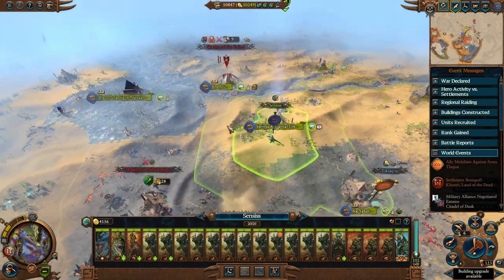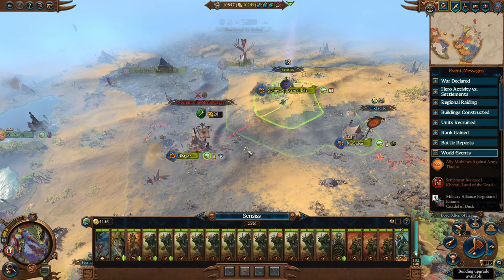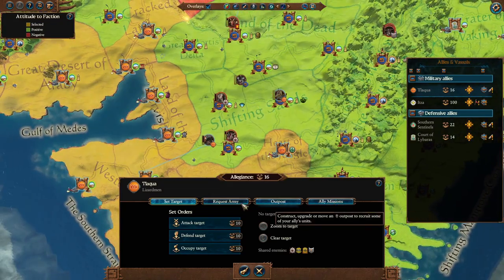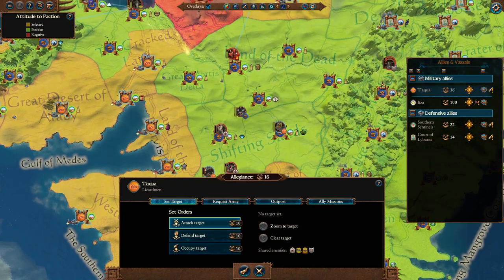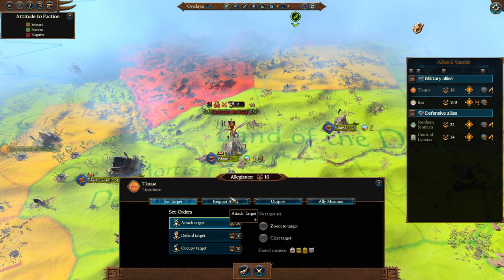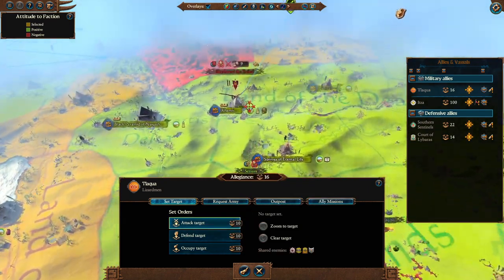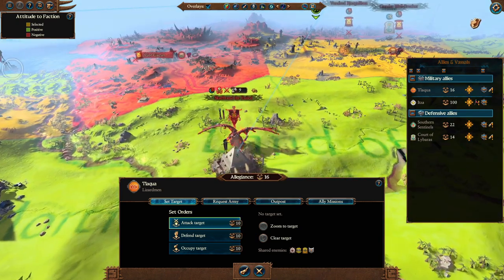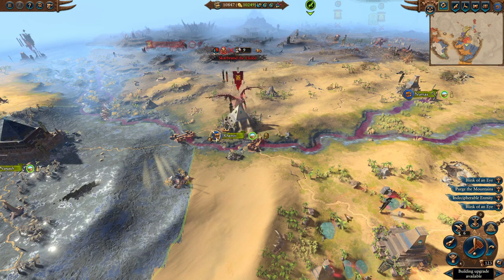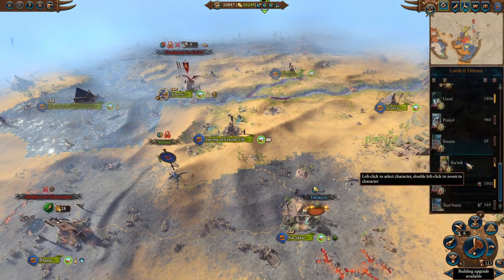Now what do we want to do with Senses? Probably go up towards Skarbrand. Morgert is down here - I probably want to go down towards Morgert as well. Can I select a war target? Attack target Skarbrand - nope. What if I press defend target and I click on here? Okay, we can defend target. Hopefully Tic-Tac-Toe comes up here to help us, because we don't really have anyone nearby to help.